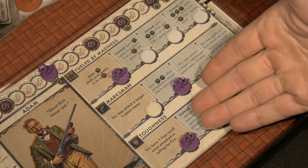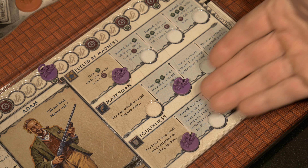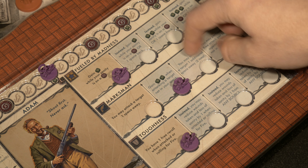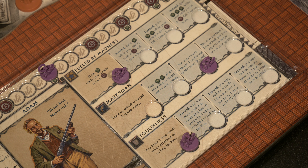Toughness at the bottom is also really good — currently it gives one free re-roll when attacked or rolling for fire, which I've been using. The upgraded version says: you may reduce wounds taken and loss of sanity by one when attacked or rolling for fire. That's a better version — more guaranteed mitigation right off the hop instead of having to re-roll. But still, I think the best option right now is Marksman, so I'm going to go ahead and bump up his Marksman skill to the second position.